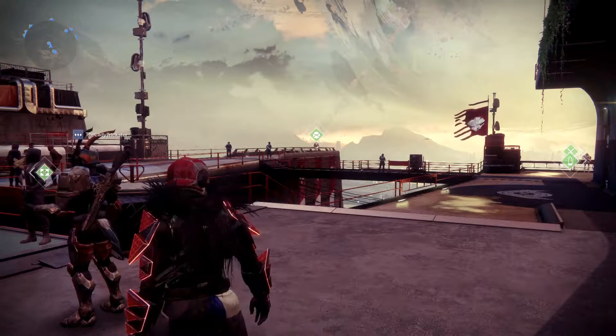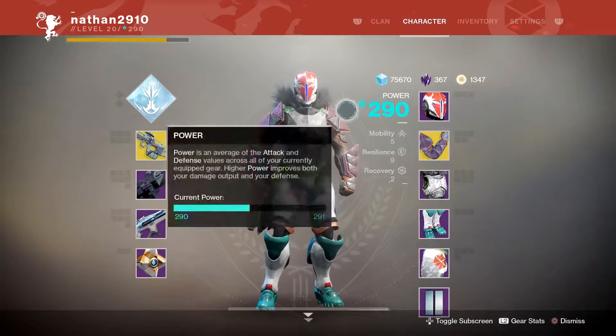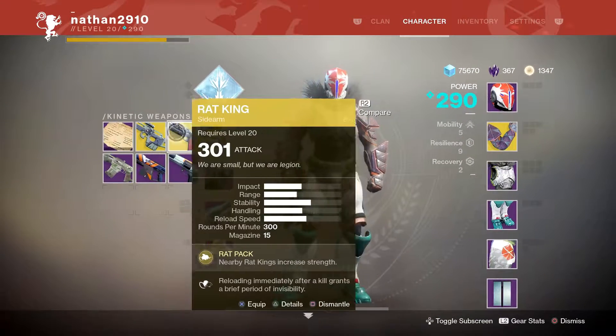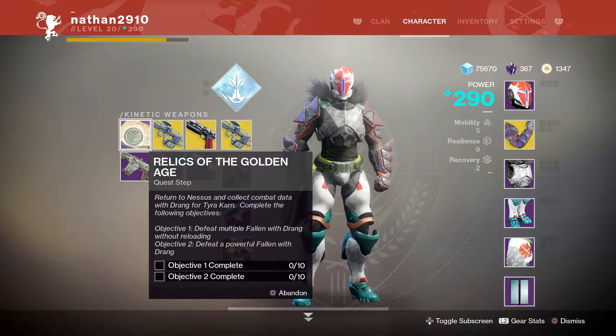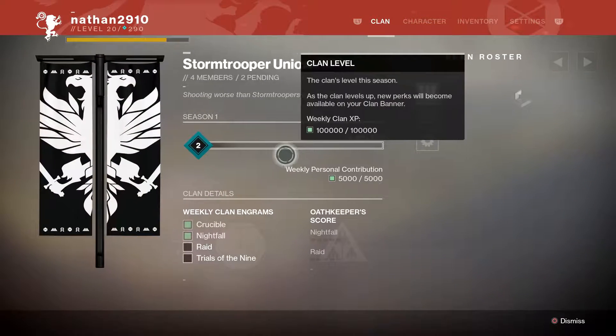Hey guys, SlashmanCodex here. This is a quick little video basically going over the light level and particularly the raid. It should be a power level 270 minimum and then it should go up to at least 290 maximum, so it should be a fairly easy raid. If people are around 280, you should be fine going through the raid.